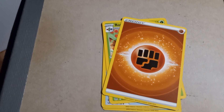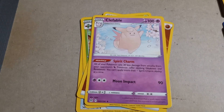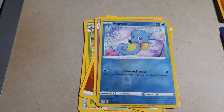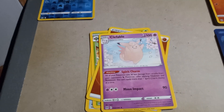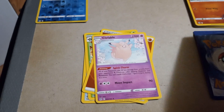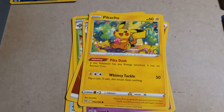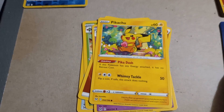Fighting Energy — I punch a rose. Clefable with 100 HP, Spirit Charm and Moon Impact. Horsea with Reverse Thrust, 50 HP — seems it's one of our shinies. I also realized that last pack only got one shiny; normally I get at least two. Pikachu with Pikadash and Whimsy Tackle, 60 HP — that's a very cute Pikachu artwork.